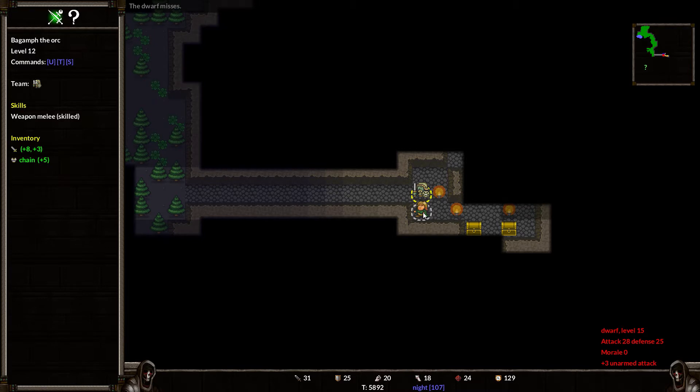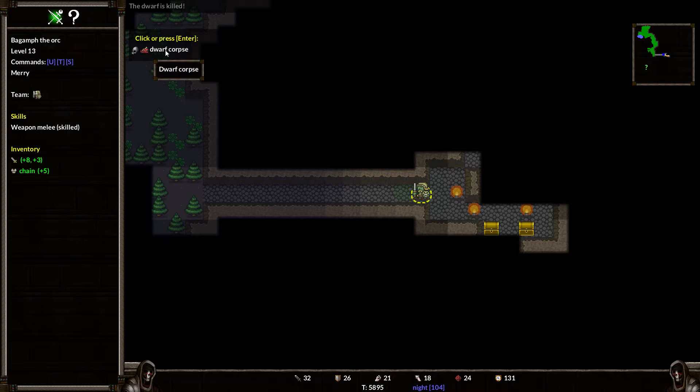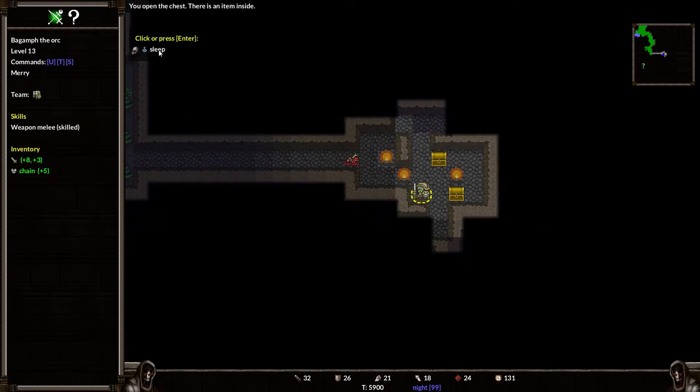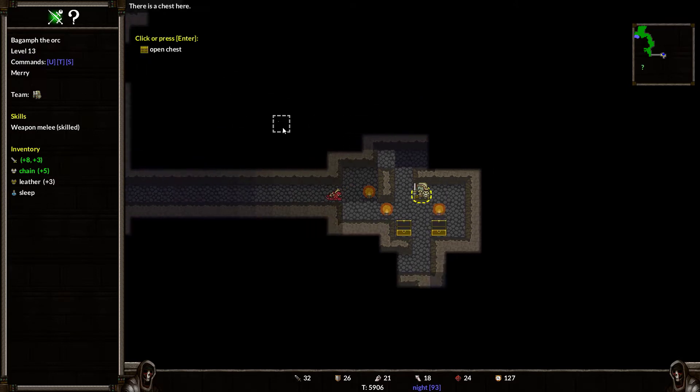There is a shopkeeper here — a dwarf, level 15. He hates me already so we are going to be fighting him. Well, he died reasonably quickly. What on earth is going on in here? Let's open the chest — sleep potion. Open the chest — lever, level 15. That was crazy in here.